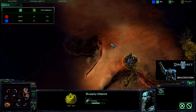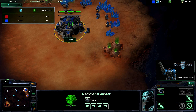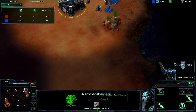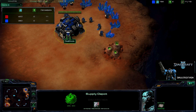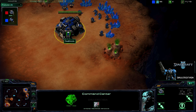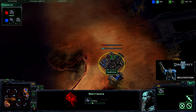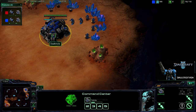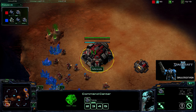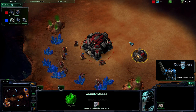He is going for a supply depot way out at the ramp. It is a long distance there. As a result, he does supply lock himself and cancels that SCV while supply locked. He should put it back up, but instead he is going for the barracks first, right at the ramp. He did lose an SCV because he went way out there to get that first supply depot down.